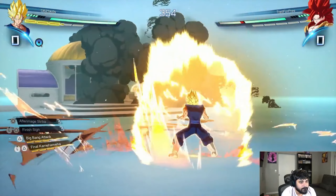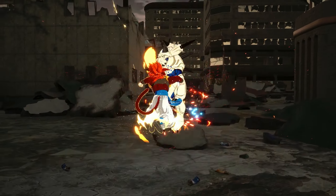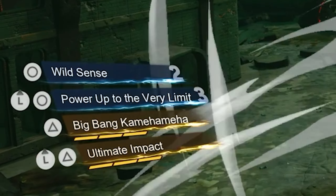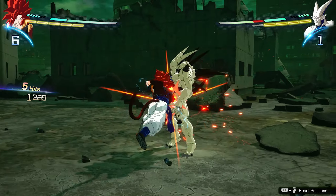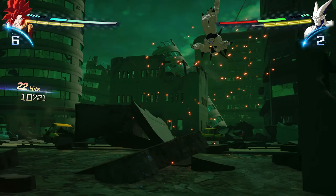Going over each of the fusion characters, Super Saiyan 4 Gogeta is a given on why he is busted. The man is Sonic x 100 with how fast his combos are. He also has Wild Sense as one of his skill moves, which is a great tactic to get out of a sticky situation. Gogeta's biggest strength is that he genuinely throws hands, so if you are an aggressive player, he is your go-to for ranked.